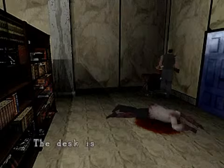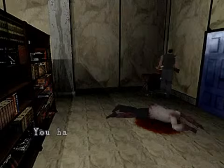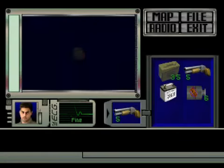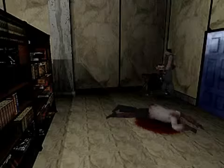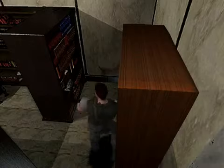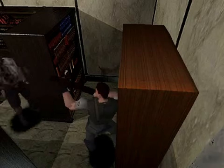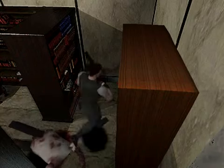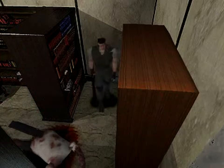Let's use the small key here and we get some magnum rounds. These are very important. There's a zombie over this way, so you want to aim and shoot — just wait for him. There you go, that wasn't so bad.